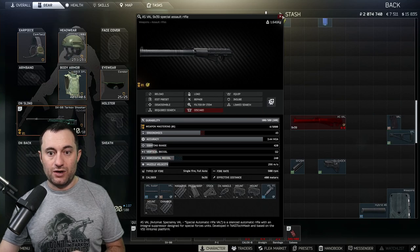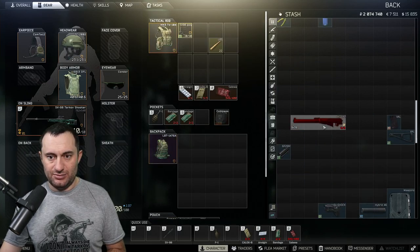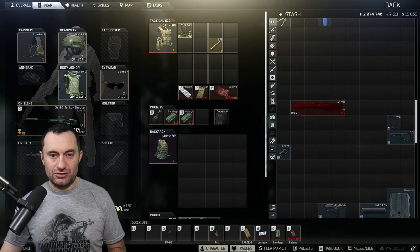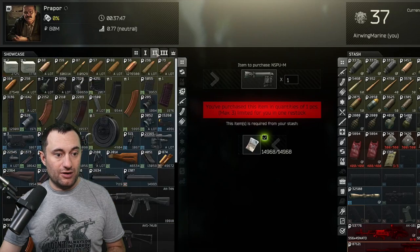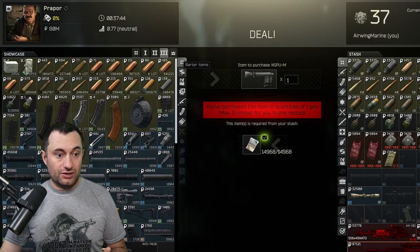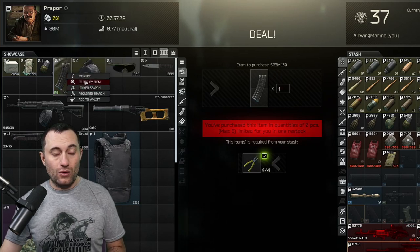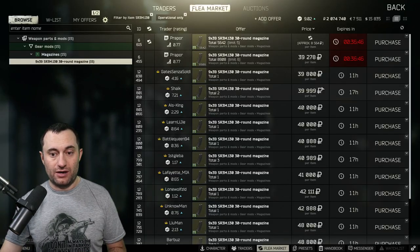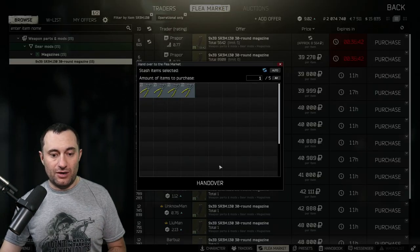I'm going to pull these parts off just to get them out of the way, and then we're going to look at a couple of barters. The first one is the 30-round mag. In order to get that, you go to Prapor at loyalty level three, look at his barters, and you have the 30-round mag here for four pliers. That or you're going to spend quite a bit of money on the flea market — these things are not cheap. We're going to do the barter here.